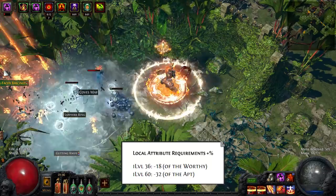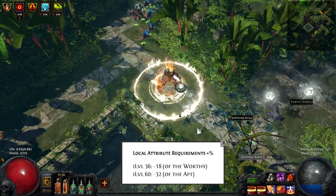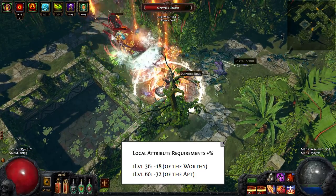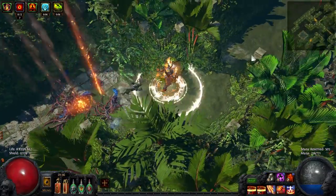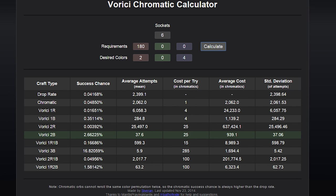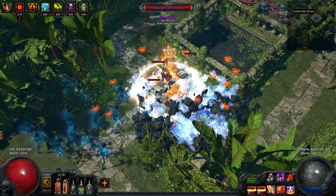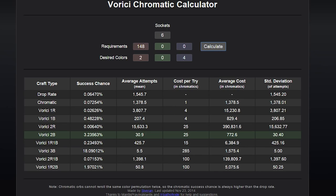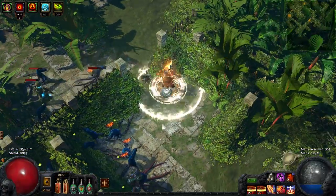You can roll a mod on items that reduces the attribute requirements. This is really helpful if you want to roll a lot of off-color sockets on an item. With my four blue sockets on an Astral Plate — a base Astral Plate has a 180 strength requirement — using the Verici craft for two blue sockets I would normally use about 940 chromes. But if I get the 18% reduced attribute requirement roll, the Astral Plate now only needs 148 strength to wear. This reduces the cost of the two blue Verici craft to around 770 chromes on average.